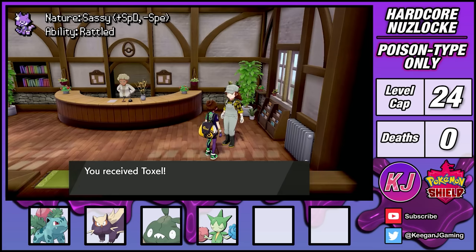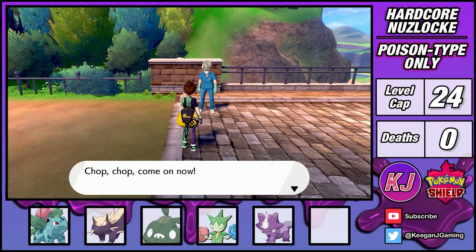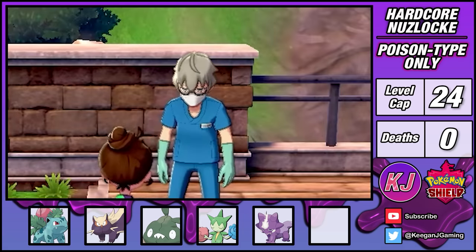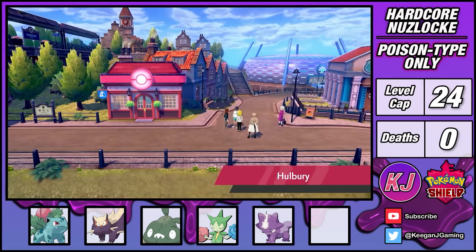Over on Route 5, I'm given a sassy Toxel that I nicknamed Mumba. After defeating some Team Yell grunts, this scientist takes my Rotom and force feeds it into my bicycle — what is wrong with you? After defeating Hop without much trouble, I've made it to Hulbury for my next gym challenge.